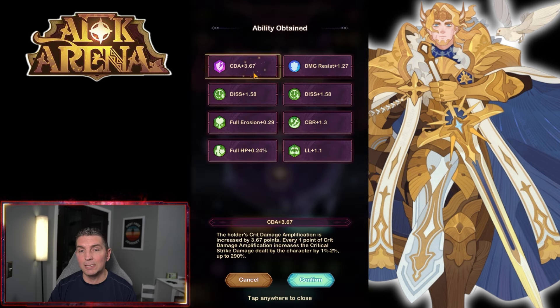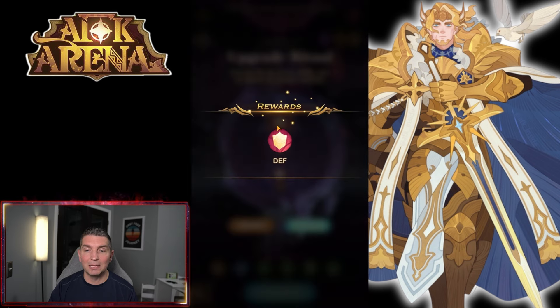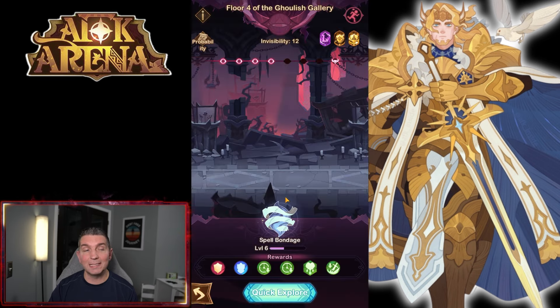We got a little bit of damage resistance, but I'm going to try to take these up as high as I can. There's a full attack — I will take a full attack, that's a good one — as well as a couple of percentages. What we're trying to do is get those mythics. We got a defense; I would love to see an HP in there, but since she is a tank, that might make a big difference.